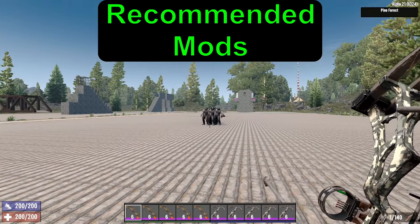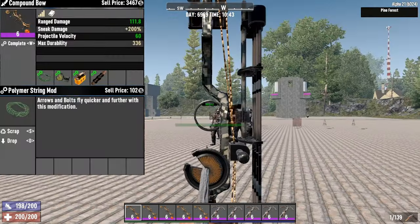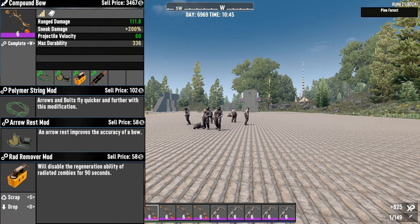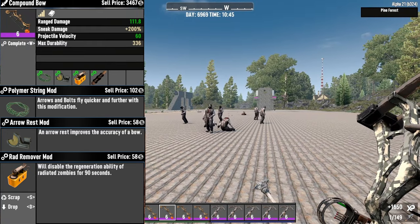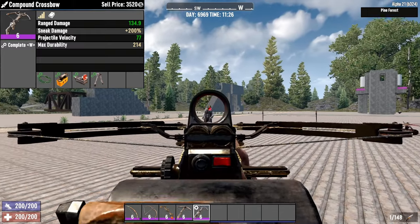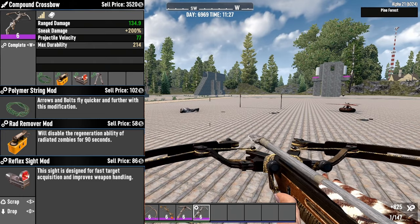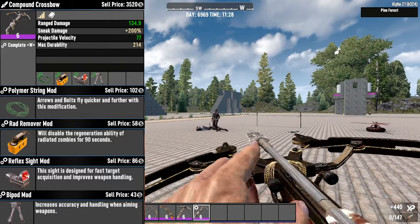Like the shotguns, bows and crossbows have some unique mods. For the bows, use the Polymer String mod to increase arrow and bolt velocity, Arrow Rest mod to improve accuracy, the Rad Remover mod to disable health regeneration for zombies for 90 seconds, and the Ergonomic Grip mod to increase bow handling by 10%. For the crossbows, use the Polymer String mod, Rad Remover mod, Reflex Sight to improve weapon handling and fast target acquisition, and the Bipod mod to increase accuracy and handling while aimed.